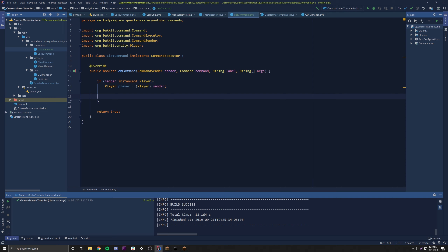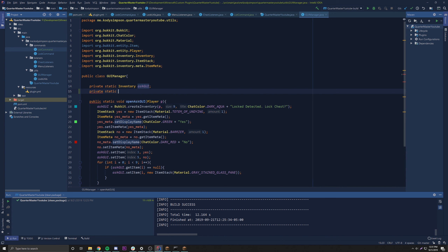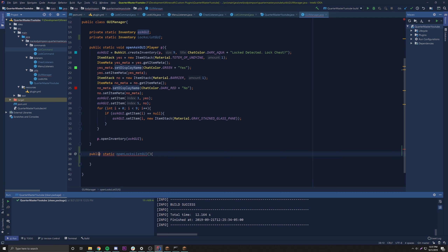We need to add a new GUI in the GUIManager. We create a private static Inventory called locksListGUI. Then we make a public static void openLocksListGUI method that takes a Player parameter. Inside, we set locksListGUI equal to Bukkit.createInventory with the player as owner, 54 slots (9×6 max), and a title of ChatColor dark red 'Your Locks.'